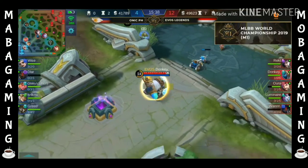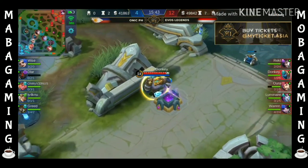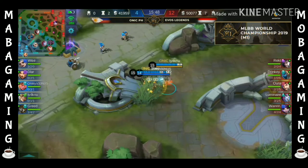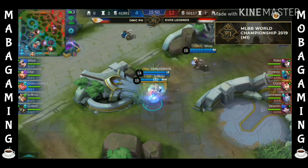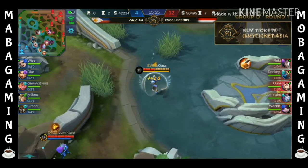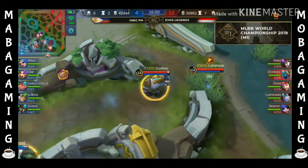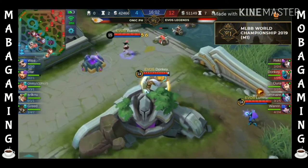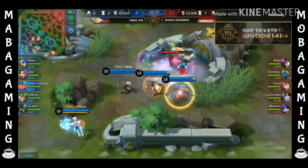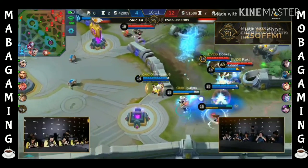The next thing to do is just pressure up all their lanes and hope for another outplay. Now this is the 15-minute mark — we don't know what can happen, but EVOS Legends are leading by so much: 9,000 gold in the bank. Not only that — if you look at their heroes, they have natural progression, natural scaling towards the late game. Onyx PH don't necessarily have that. Kimmy might not be strong enough. This is because of the Selina — because of that three-second arrow.